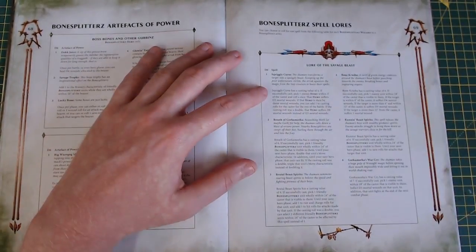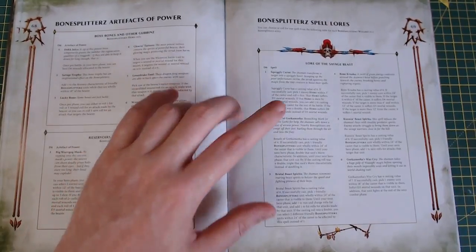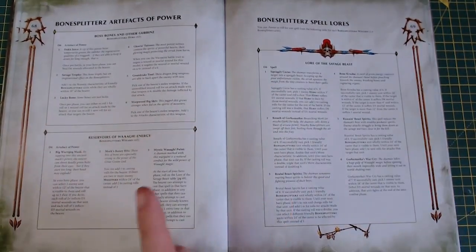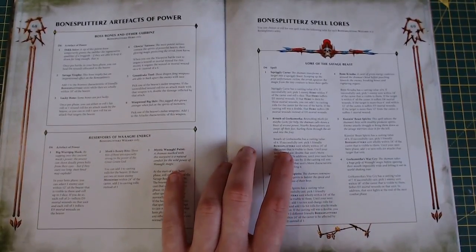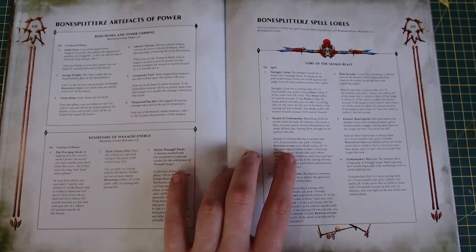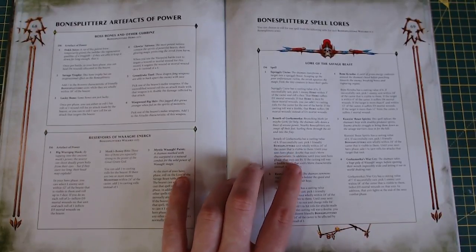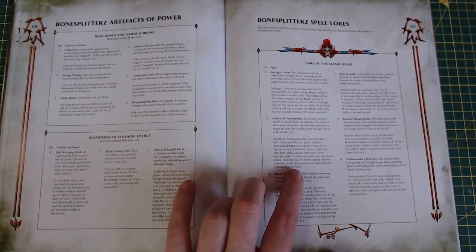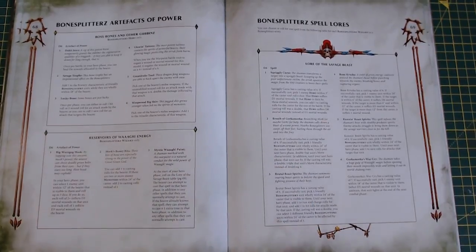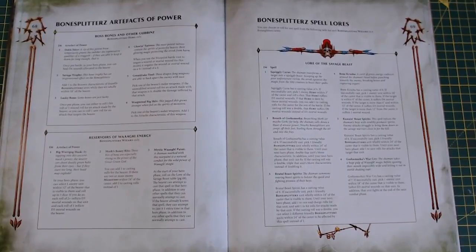The spells: Squiggly Curse is very similar. Breath of Gork — which was previously the Hand of Gork — is a spell you're going to see a lot. Casting value of 6: pick one friendly Bonesplitterz unit wholly within 24. Until your next hero phase, double that unit's move characteristic. In addition, until your next hero phase, that unit can fly. If the casting roll was a double, triple that unit's movement characteristic instead of doubling it.